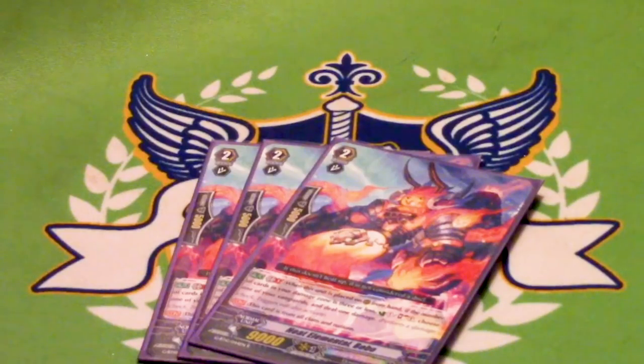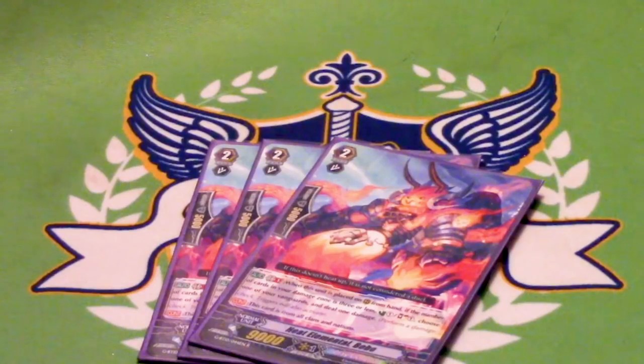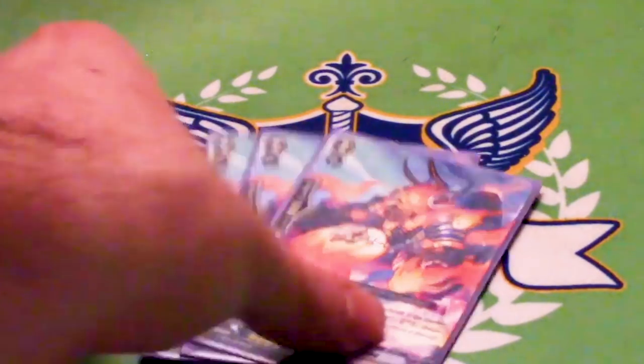Three copies of Heat Element Bobo. It's a grade 2, 9k, GB1. When it's placed on rear from hand, if the number of cards in your damage zone is 3 or less, you counter-charge and Soul Charge, then give your Vanguard 1 damage — this gives you 2 damage to work with and 1 soul. The grade 2 lineup outside of Gale does not matter, and Gizeh is definitely a thing. Later in the game it is completely useless, but you're going to be dominating the opponent's board anyway.